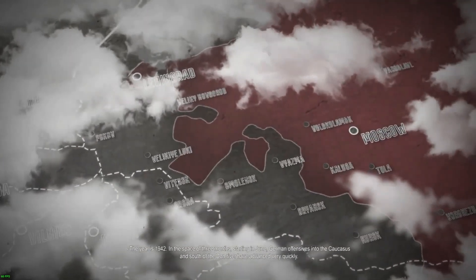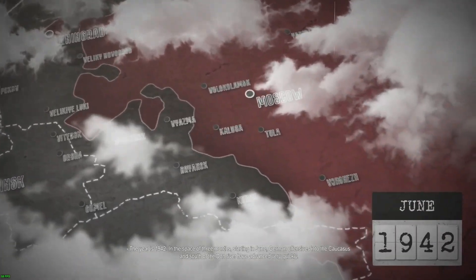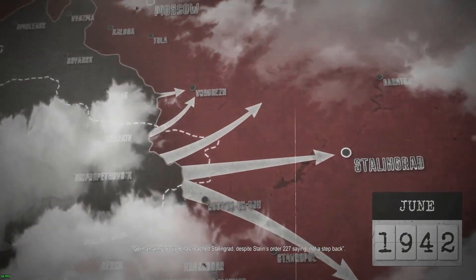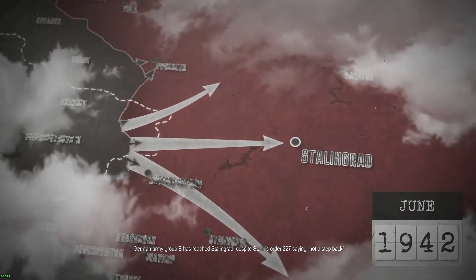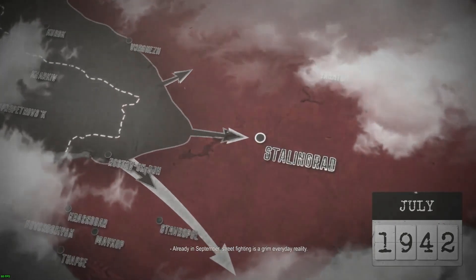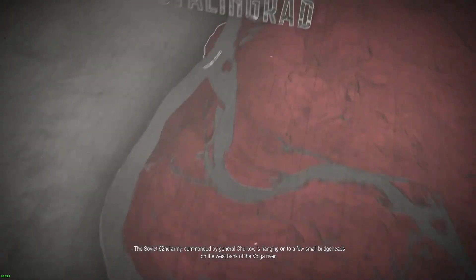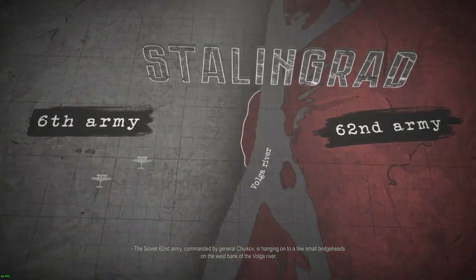The year is 1942. In the space of three months starting in June, German offensives into the Caucasus and south of the Don River have advanced very quickly. German Army Group B has reached Stalingrad despite Stalin's Order 227 saying 'not a step back.' Already in September, street fighting is a grim everyday reality. The Soviet 62nd Army commanded by General Chuikov is hanging on to a few small bridgeheads on the west bank of the Volga River.